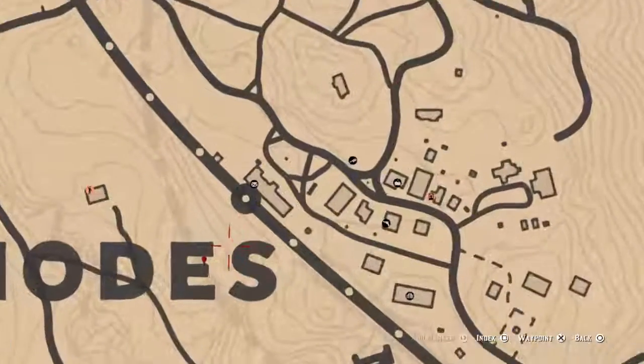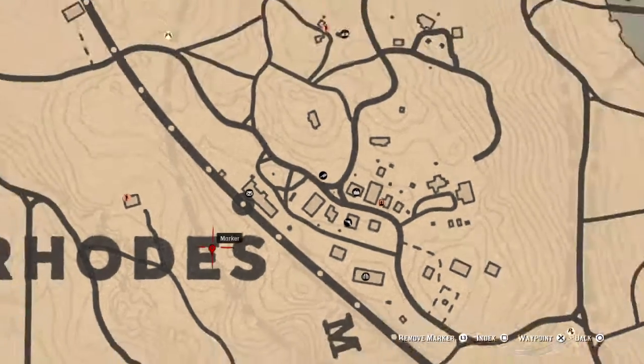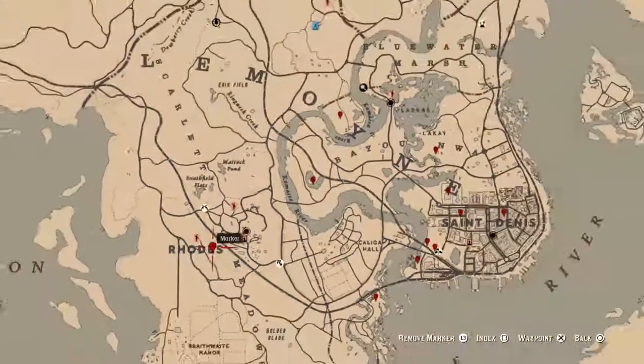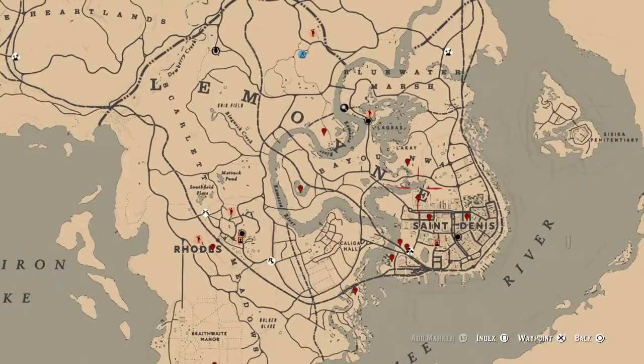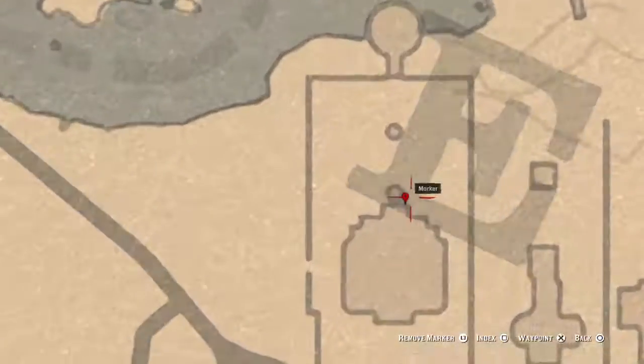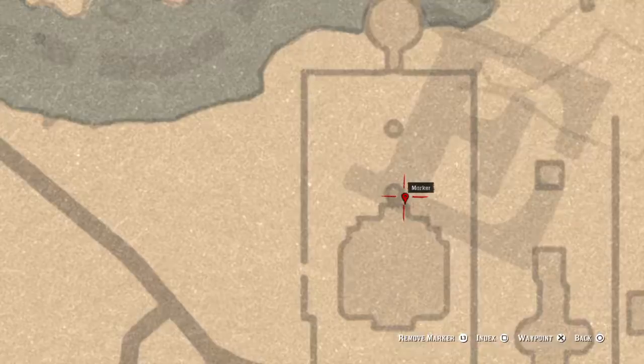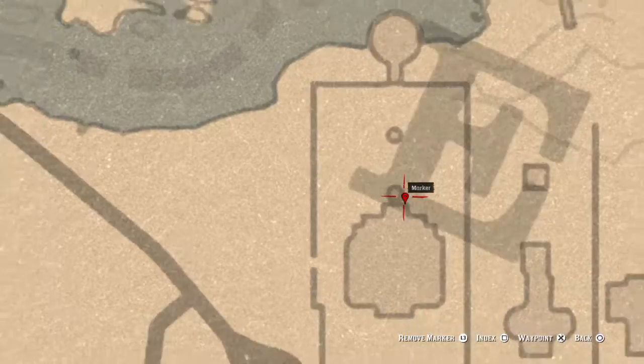Right here is a coin. I always tell you, when this coin is right here — this coin is not what it used to be because they're randomized now. In the back of this house, sitting on one of these benches — I guess it's an outside bench — is a family heirloom.